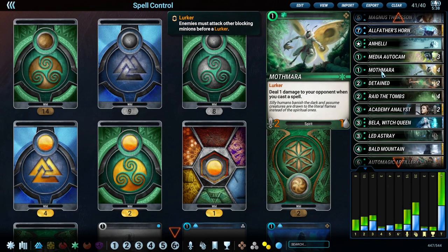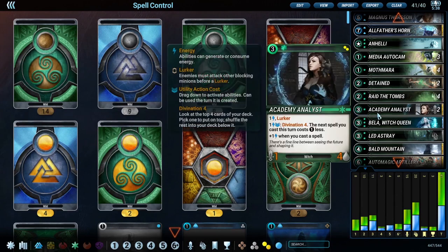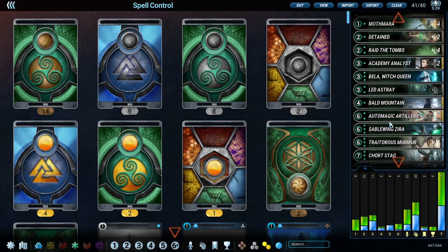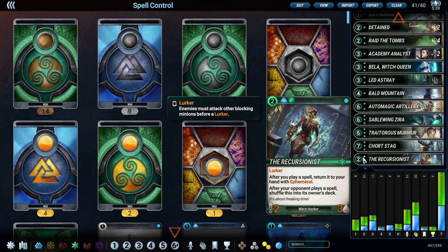As far as our green minions go, our Mothmaras are going to be used mainly as finishers. In certain slower matchups we can play them a little earlier to threaten and push damage, but mainly they're our closers. Another really good body is our Academy Analyst, which received a buff with the patch - it allows your spells to cost one less on top of the Div 4, and it's a 1-4 body. We're also playing Bella, Auto Magic Artillery as one of our win conditions, Sable Wing Zero, and Short Stag the Recursionist, which copies whatever spells we play.